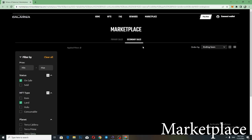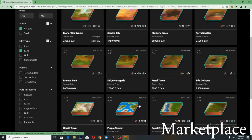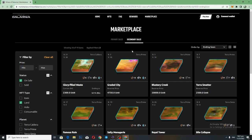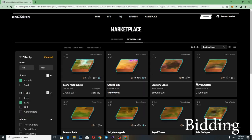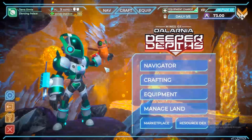It will direct you to the Mines of Dalarnia marketplace on their website. You click Connect and you can buy there instead of using an external NFT market. To buy a plot, an NFT, or any equipment, you have to place a bid. When the bidding is done, you will get the item if your bid wins. This is another very good update.